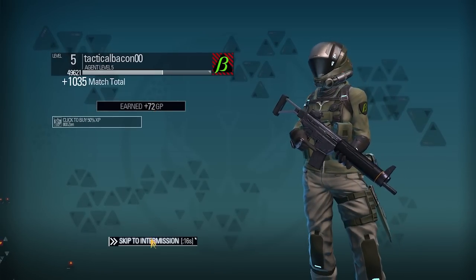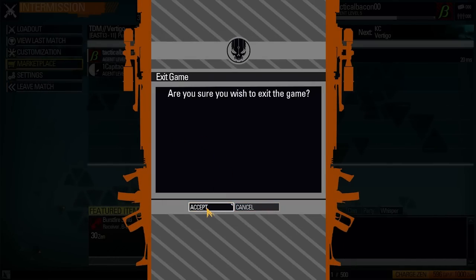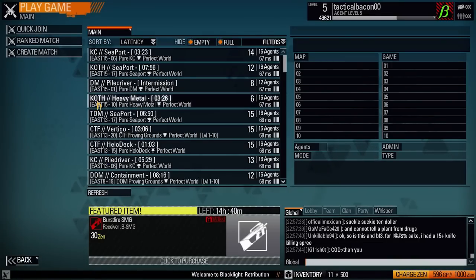You get 72 GP, which is about half of what you would get for a normal game. So just by playing one tenth of a game, you can get half of what you would get from playing a full game.